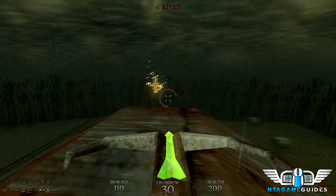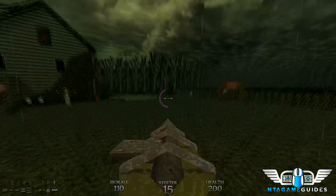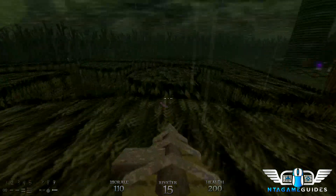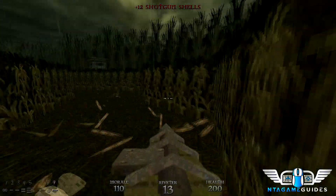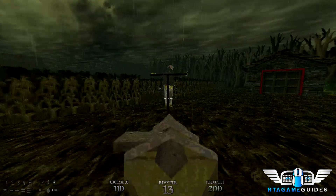Once you come out of the teleporter, do a 180 and you'll find yet another secret there. Now switch to your rivet gun because the scarecrow guys are not to be messed with at close range. You want to take them out immediately when they spawn — it usually takes two shots. There's yet another scarecrow guy coming up which we'll use the rivet gun on too.